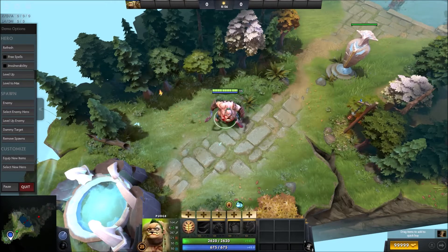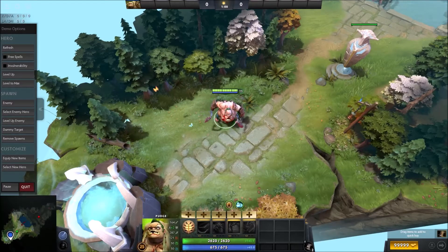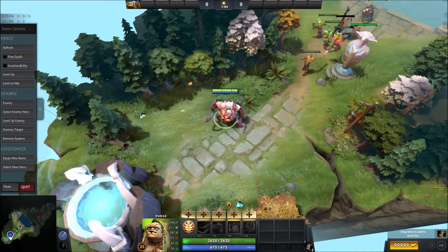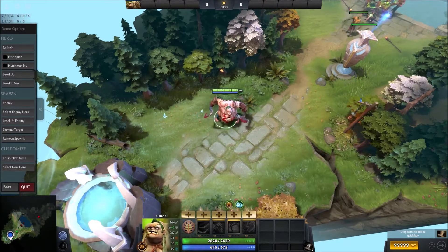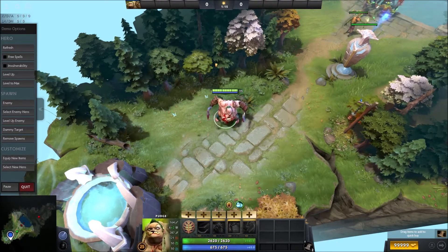The second thing is, as I've already mentioned, you're about bullying and lane dominance. In order to do that, you actually don't want Hook. You are not going to be leveling Hook. You are going to be leveling Flesh Heap early game. I know it sounds crazy, but it does work and it's very fun. So level 1 you want to get Rot. Level 2 you'll get your Flesh Heap. This gives you the regen you want. The Rot helps you with last hitting and bullying out the enemy hero.